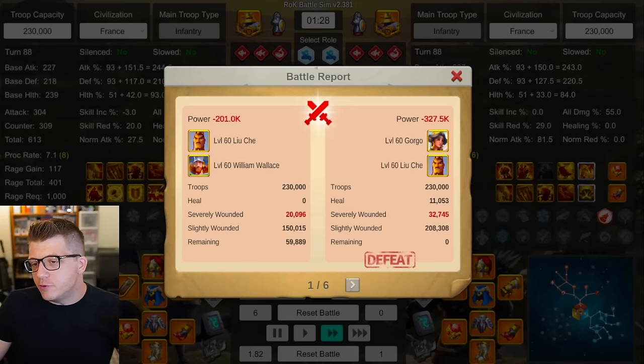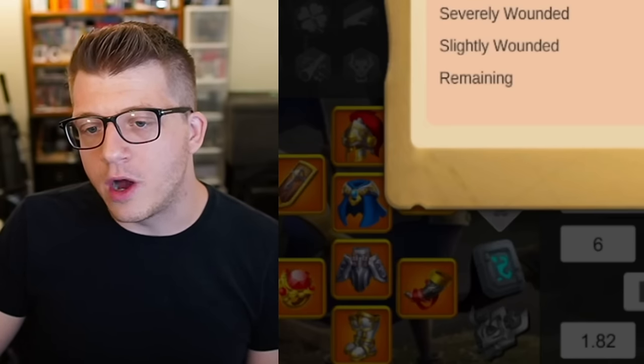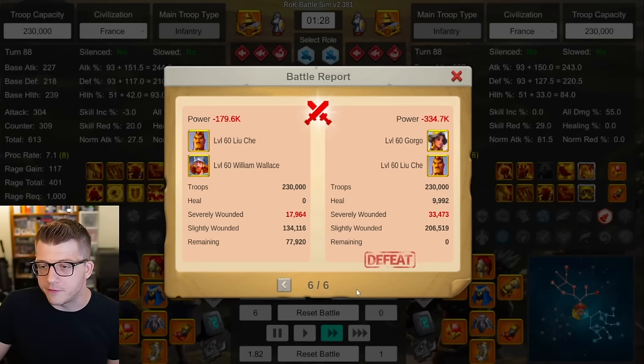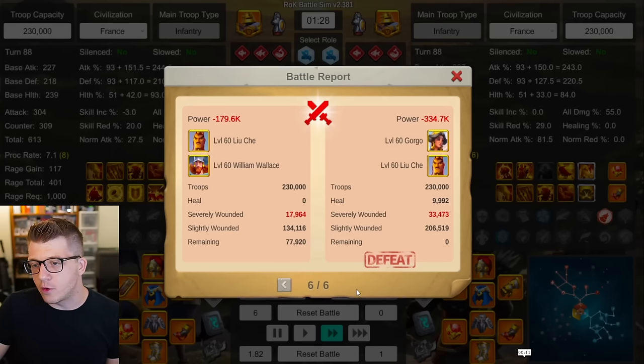Then we tested Liu Che William Wallace against Gorgo Liu Che, same equipment and France civilization setup. First report: 60k remaining for Liu Che William Wallace; second: 75k; third: 87k; fourth: 78k; fifth: 59k; sixth: almost 78k — another 6-0 sweep. This confirms what I mentioned in my previous video: William Wallace in the field is just going to be a better Gorgo. She performs decent in the field, especially for a garrison defense tree commander, but William Wallace has a better stat distribution, is built for the field, and all his skills work in the field.